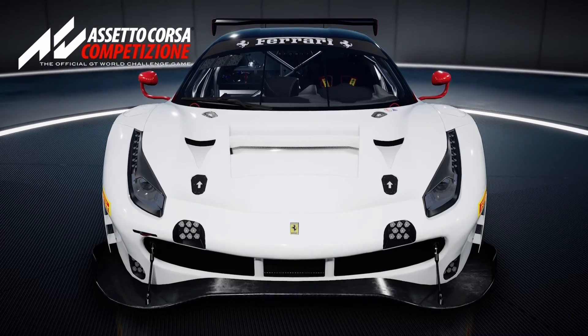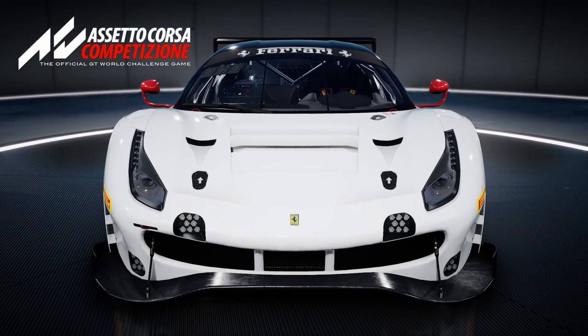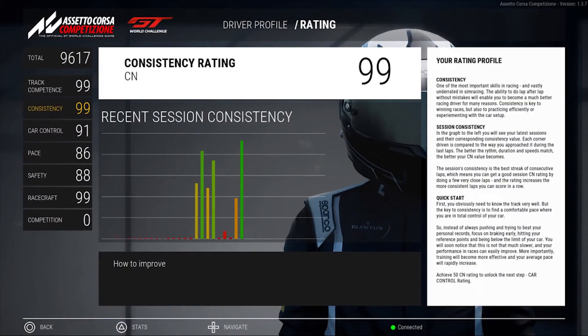But before we start, let me quickly explain how the consistency rating works. Basically the game keeps track of how you're approaching each and every corner throughout this circuit. During this time your speed and duration will get measured. Each of the corners driven is compared to the way you approach those corners during the previous laps. So the closer the values match for each corner, the better the consistency.